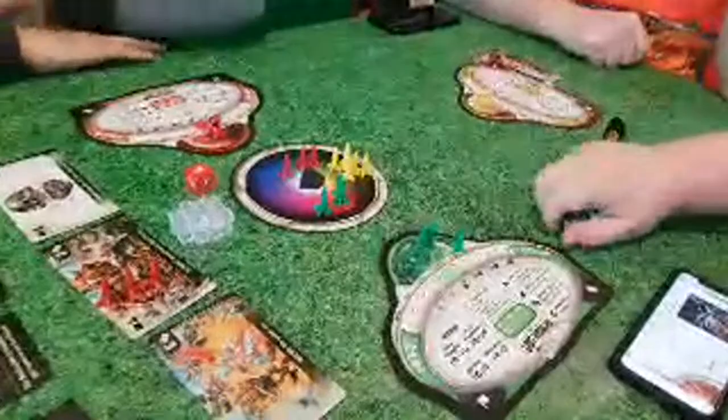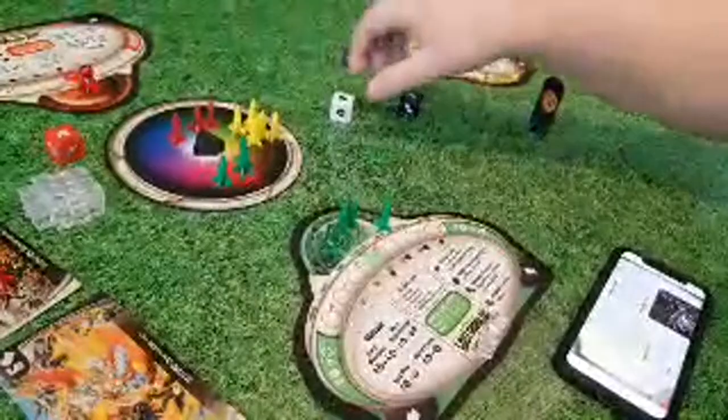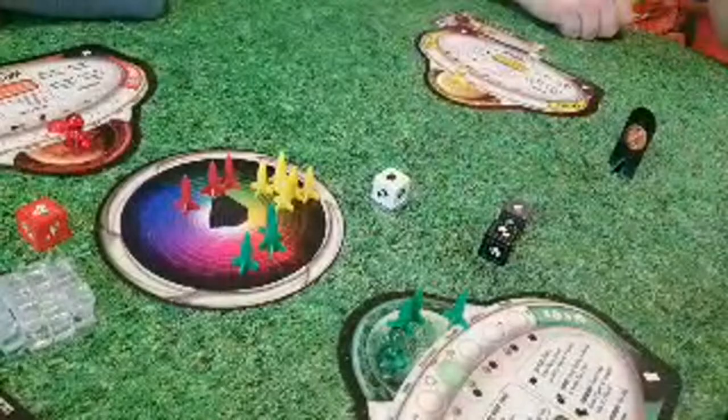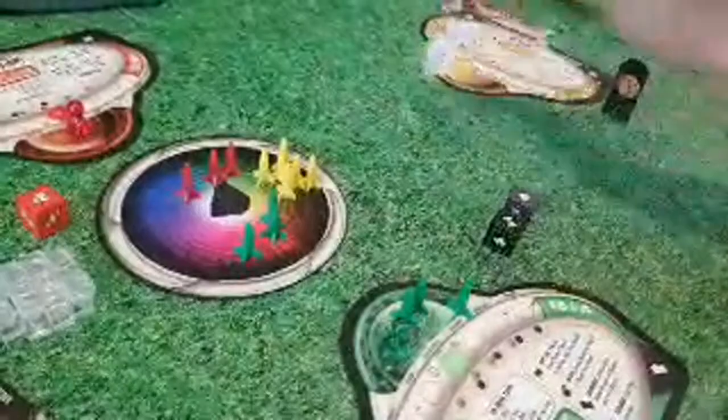Ryan rolls and gets a conquer, two movement, and a black flag. He holds on to the movement and conquer, re-rolls the white die. One re-roll only — he gets double flags. He's locked in. He clarifies: he thought there was one re-roll per die, as opposed to unlimited re-rolls, which wouldn't make sense because you could just keep rolling until you get the side you want.